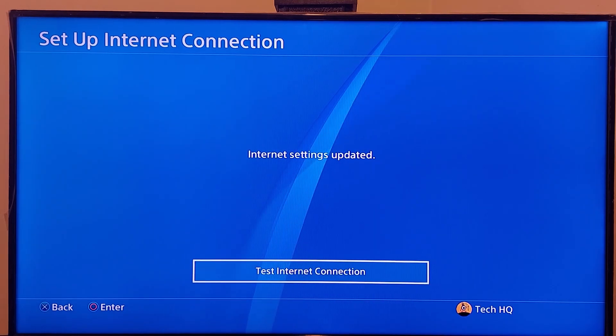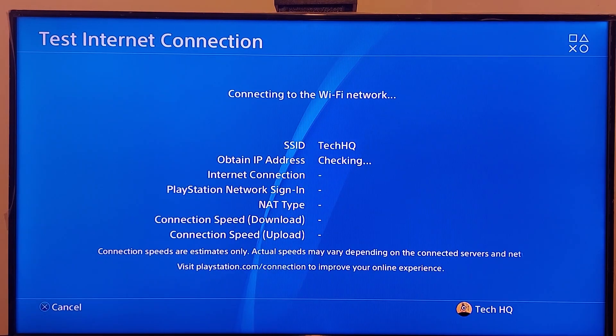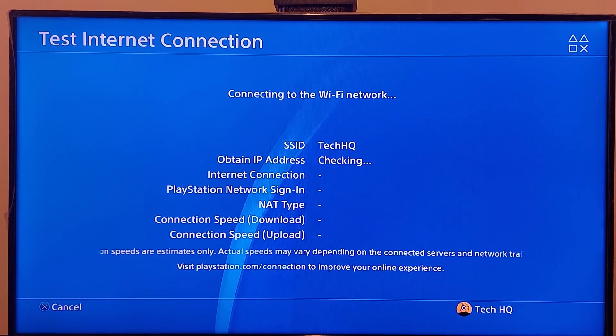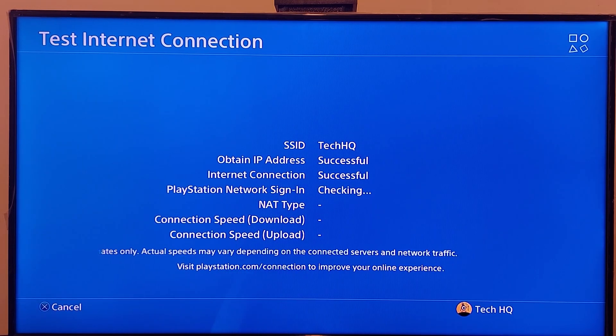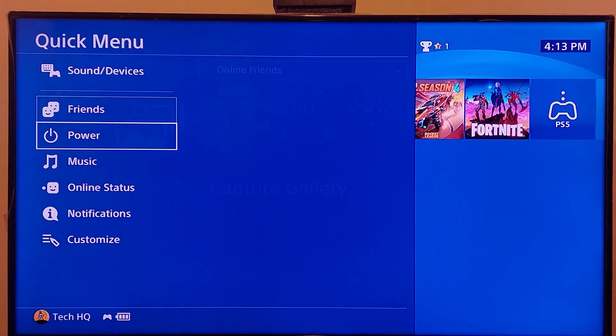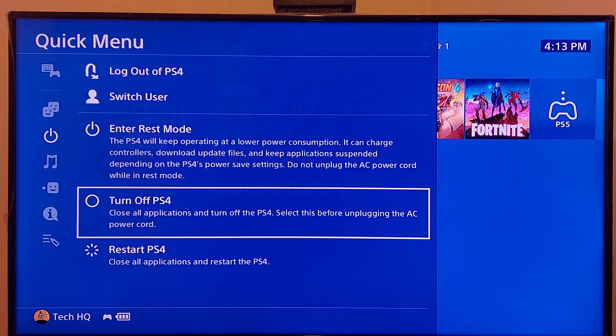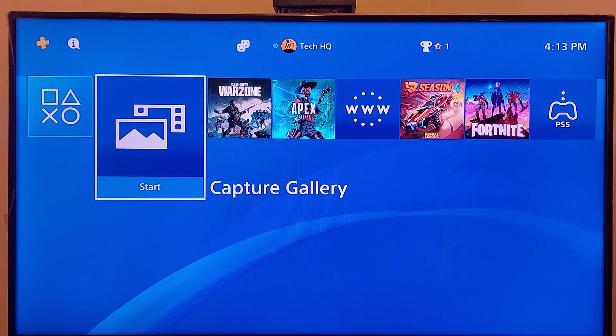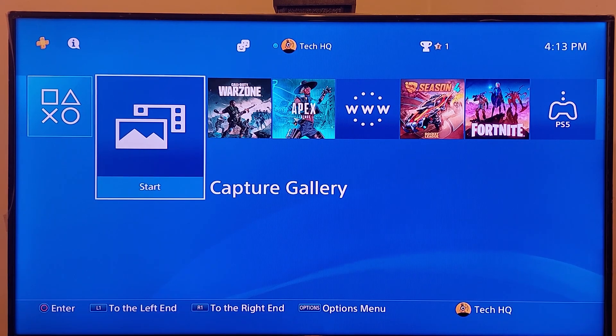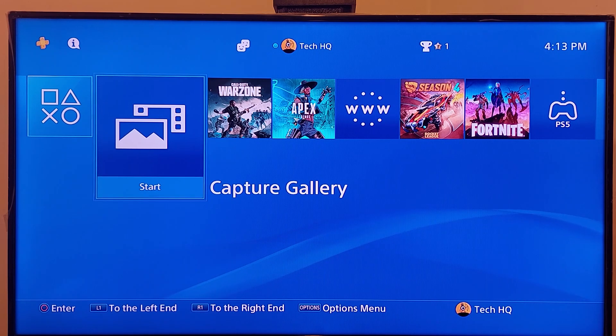Now go and test your internet connection. Using a custom DNS server can help resolve the PSN sign-in failed problem on PS4. But if that didn't work, turn off your PS4 and also turn off your router, then wait for 10 to 15 minutes. After that, turn your router and PS4 back on. Sometimes this works.